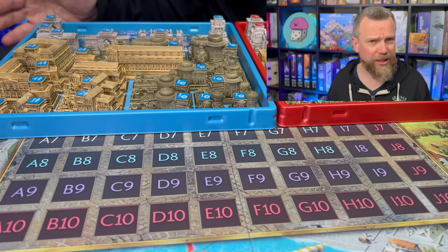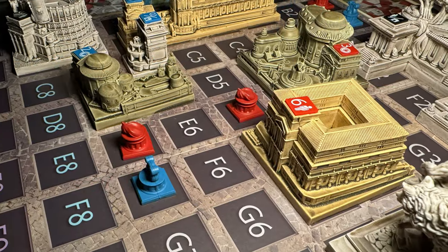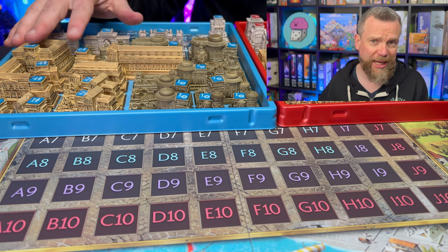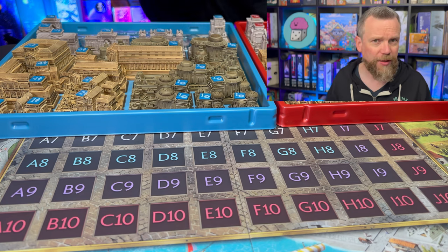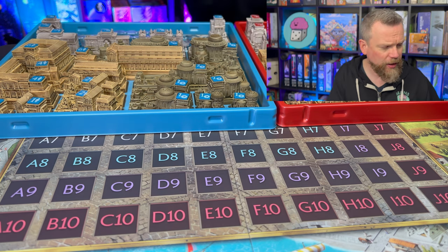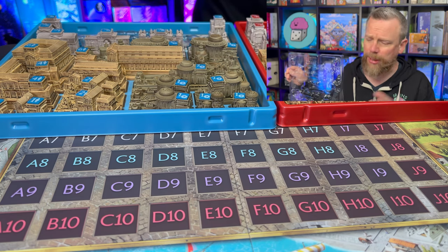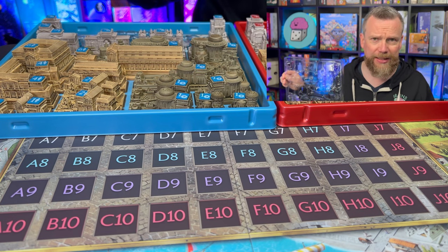This is another game with gorgeous 3D buildings, and we've got the Sundrop paint jobs on these things to give them a bit of a two-tone color. I've got the red player and the blue player out here. Their buildings are the same — you can tell who owns what by the color of the little chip pushed into each building. They do come in trays with lids, and everything stays in place, so nothing moves around once the game is packed away. It makes it very easy to set up and play.